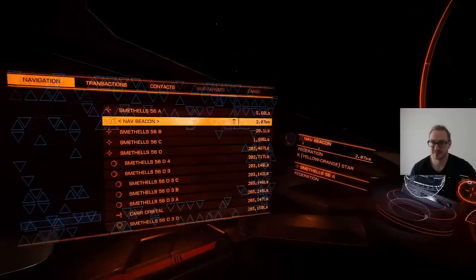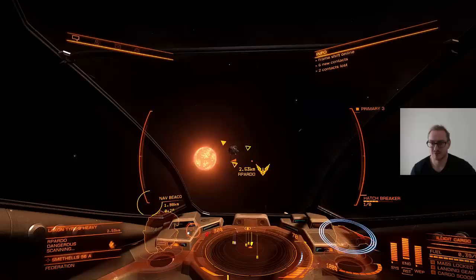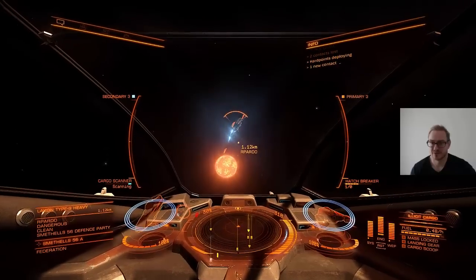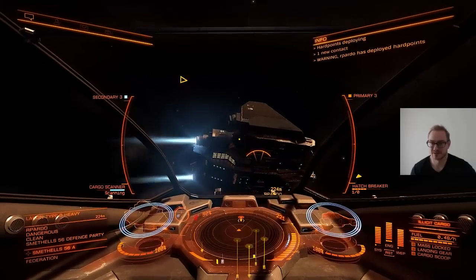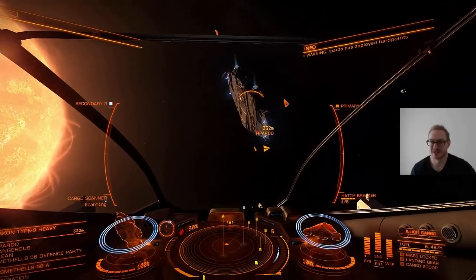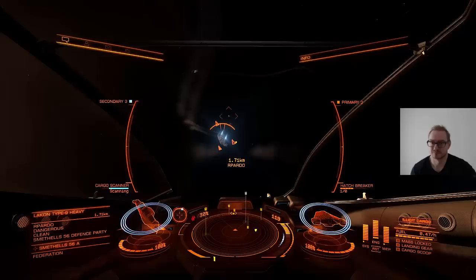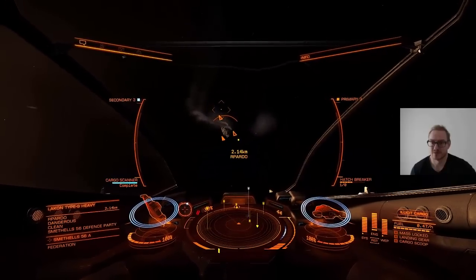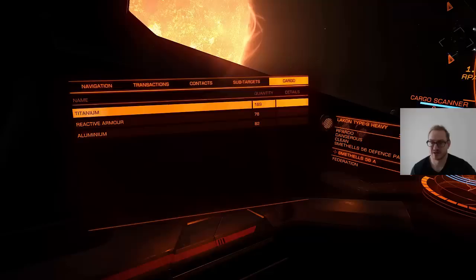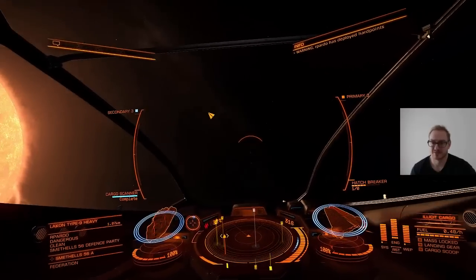So here we launched into space. We found a freighter, a Lakon 9. We are going to scan it. I deploy my hardpoints and start the cargo scanner by pressing the button I assigned to it. It can take 10 seconds to scan — I almost rammed it, you are not supposed to do that. You keep the target inside your crosshairs at all times or the scanner will reset. Now we have a scan result. We can go into our menu, select the cargo tab on the far right, and see exactly what this ship is carrying. And that is how you scan the cargo.